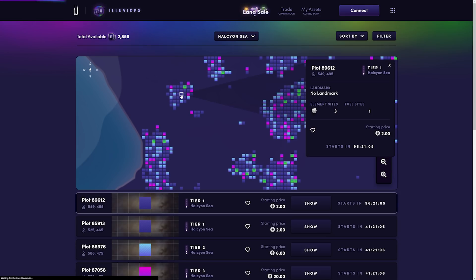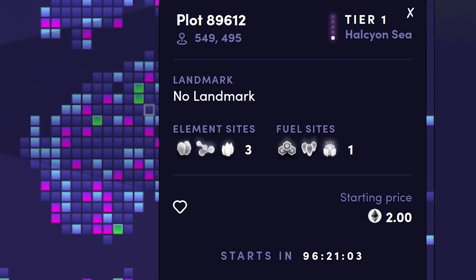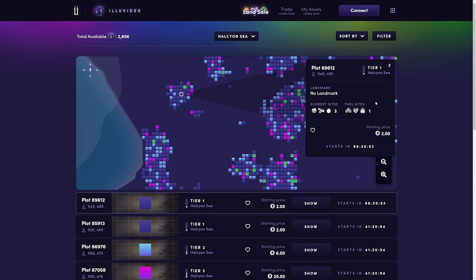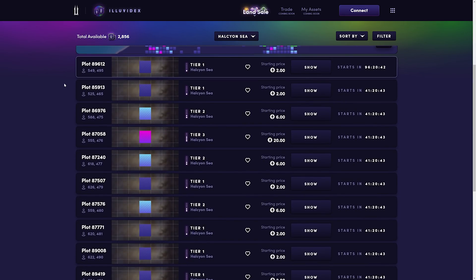If you click any of them, it'll pull up some details on that plot of land, including its number, the region it's in, its tier, element sites, fuel sites — all this information is available as you're doing your research. You can also click the heart button to favorite a piece of land as you're shopping. If you prefer a list view below, you can see all of the different plots available based on your filtering.